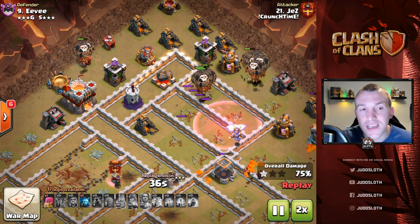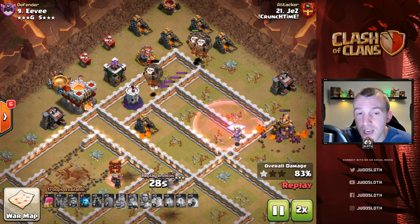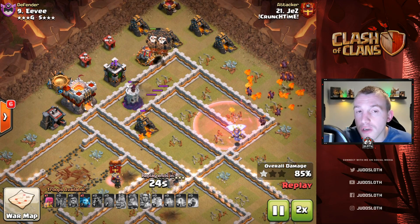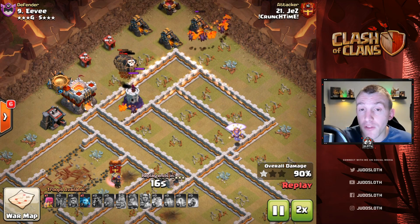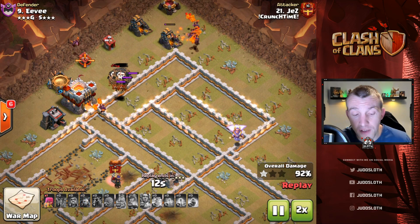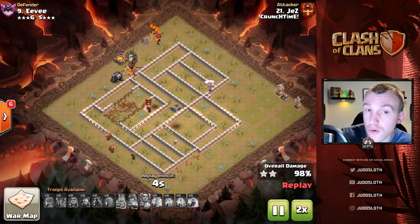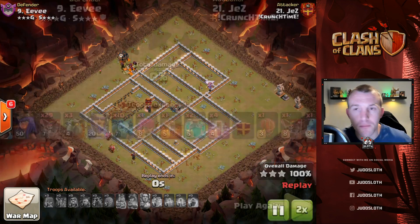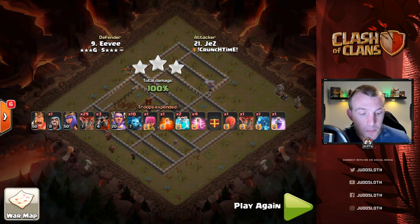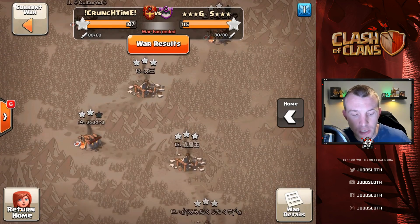See how many troops you can save. As we fast-forward through the end, these loons come to get the Archer Tower and distract the Wizard Tower, but it gets very close. There are plenty of loons left over, but the Wizard Tower very nearly took them down — there's no chance the base wouldn't have been three-starred with all those pups and minions, but it highlights the importance of distracting splash damage.